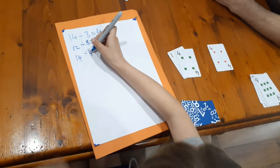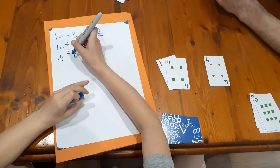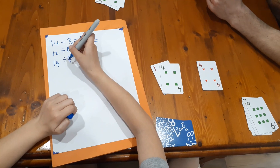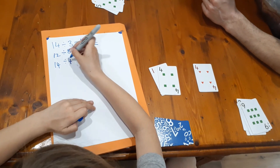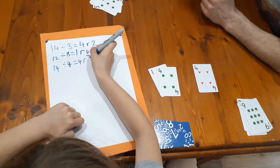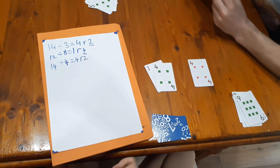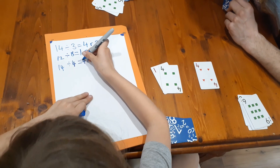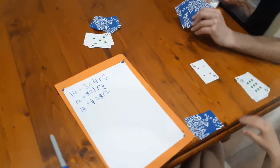How many fours are in 14? Three fours. 14 divided by four equals three, remainder two. So you get two cards for that. That one goes in the discard pile.